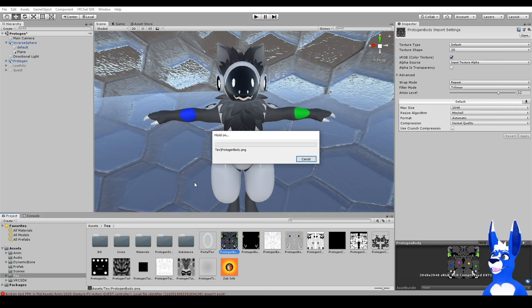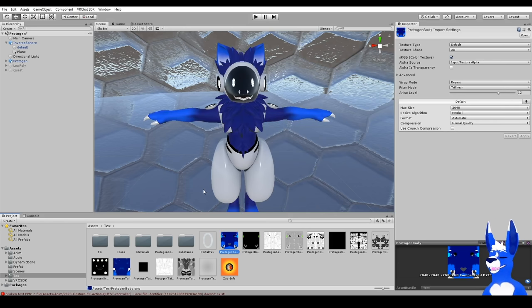Then go back to Unity, give it a moment to load the new textures — and look, now he's blue! Much better.